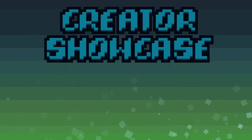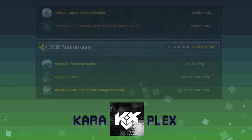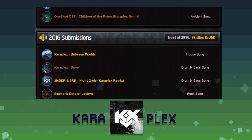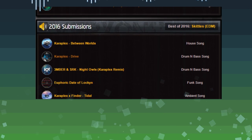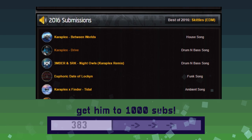My favorite musician of the week has to be Caraplex. His songs have been featured in a number of Serpunch levels, but for the most part the majority of songs go unused. He also has around 300 subscribers, but his songs are amazing — Between Worlds, a house track which I used to announce GD Weekly; Heartburn, the song used in Start by Serpunch; and there are many other unused Caraplex songs out there. He's got a massive library of songs to use or listen to. Make sure to go subscribe to him — let's try to get him to 1000 subs by the end of this week.